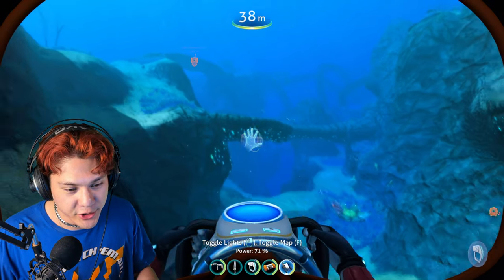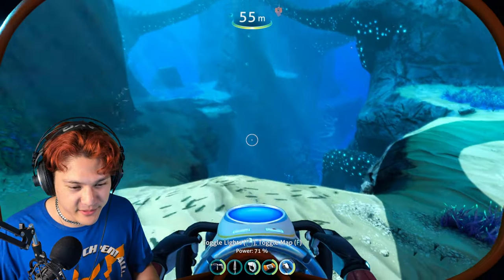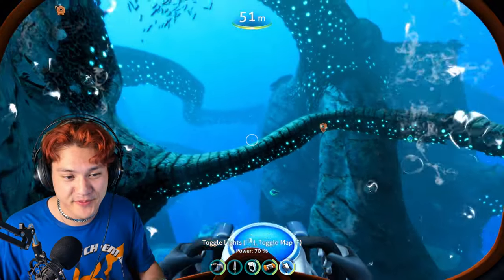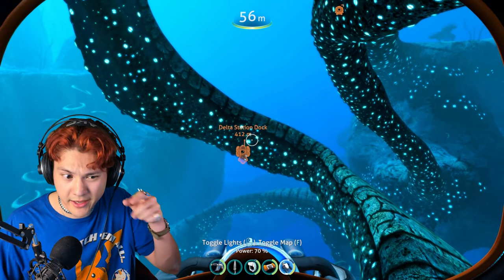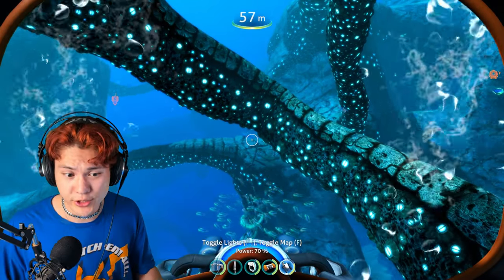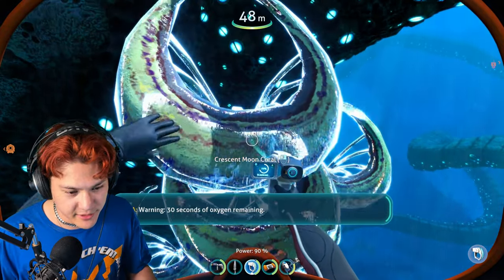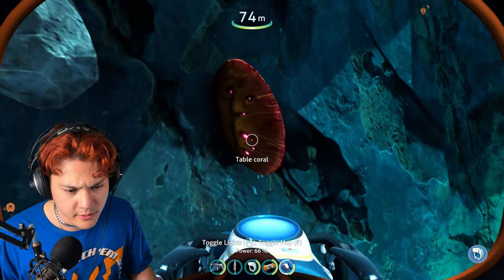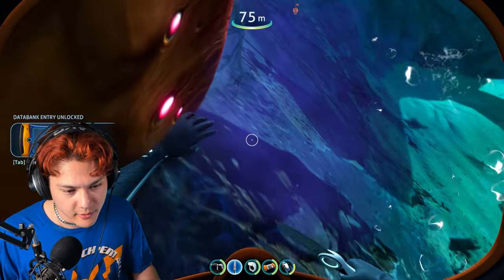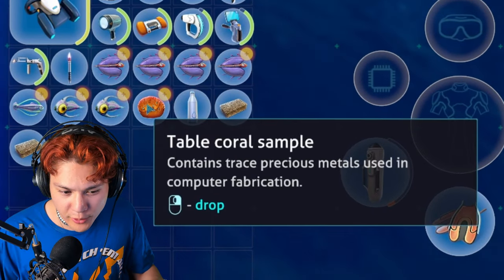I'm going to catch this hoop fish. Let's refill our oxygen. These things kind of look like tentacles — like huge tentacles. What's this? I'll scan it. Crescent moon coral. Table coral — let's scan it. Can I use my knife? Let's pick up the sample. Table coral sample.